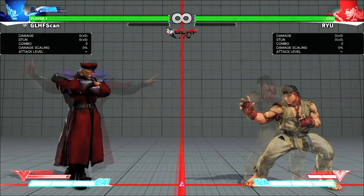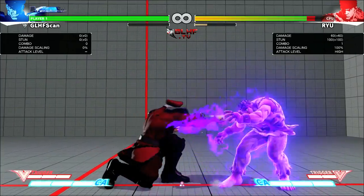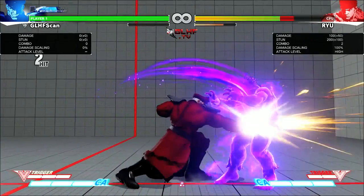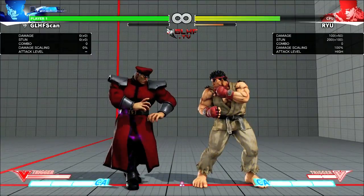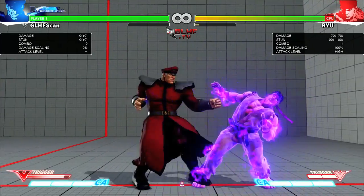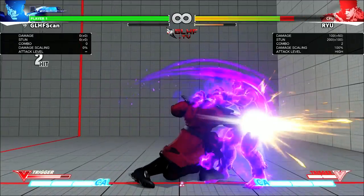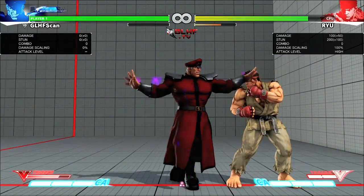For starters, let's talk about what it doesn't do. I've seen a few people saying that this move has an effect on Bison's normals which set your enemy aflame with purple psycho power flame. This is not true. You do not get extra damage, you do not get extra stun as far as I can tell, so don't expect this to affect your normals.